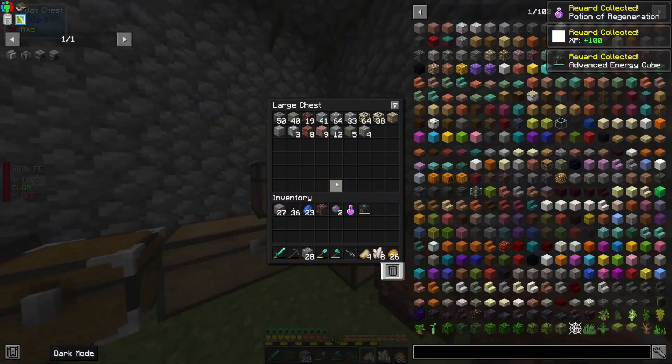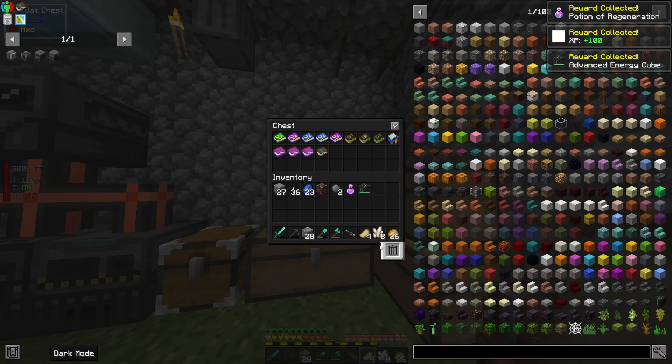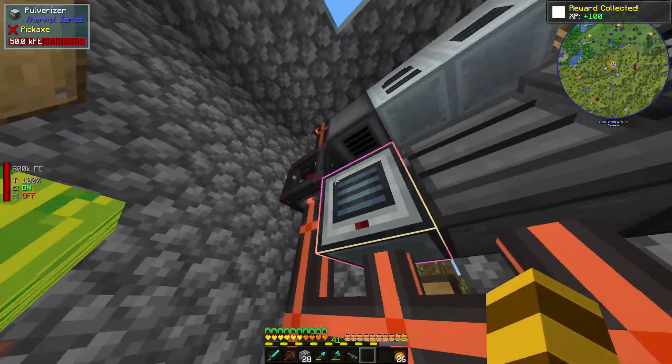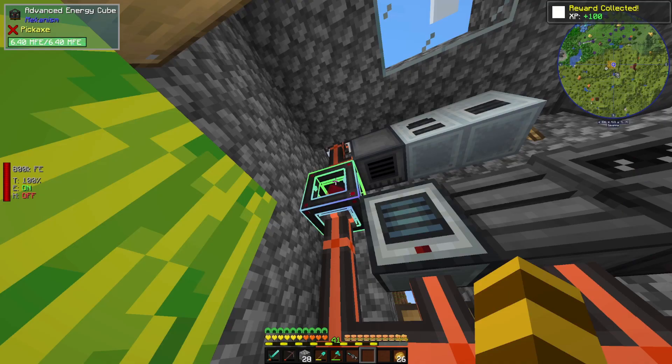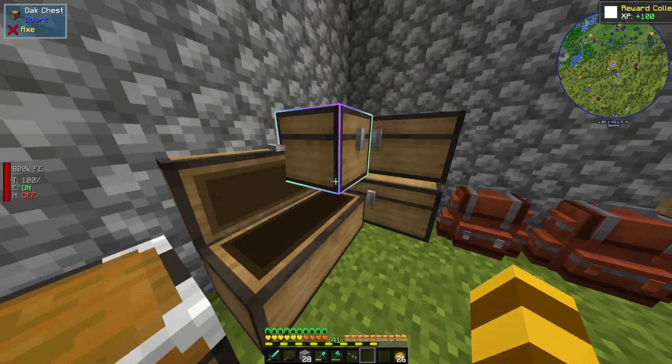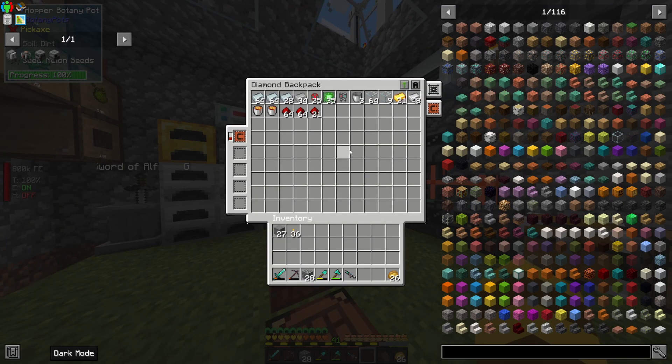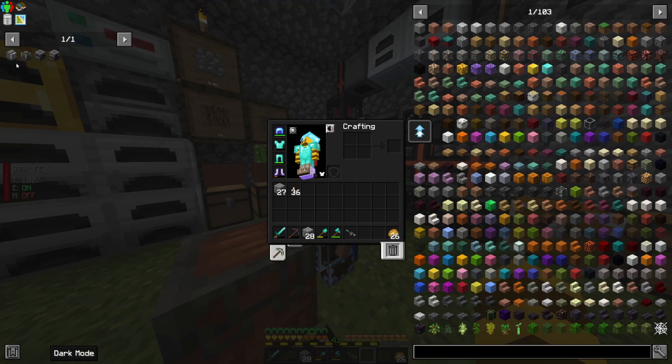Let me just put this stuff in a chest somewhere temporarily — we don't have to sort. The other thing that made me think of it: I upgraded this to advanced, so that's cool. There's an advanced one right there. That gave me some neat stuff; we'll sort that later. Anyway, I got almost all the stuff that I think we'll need — maybe all of it, hopefully.